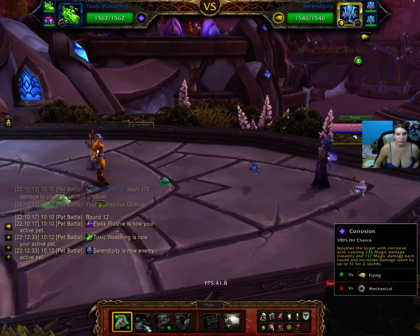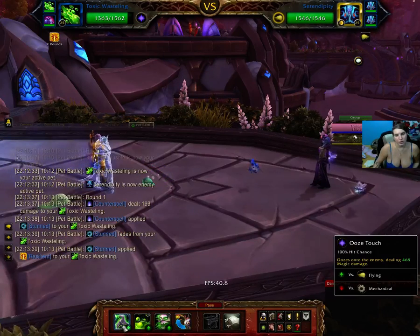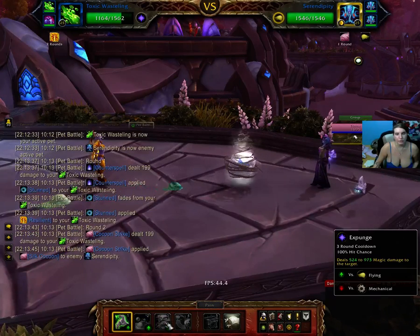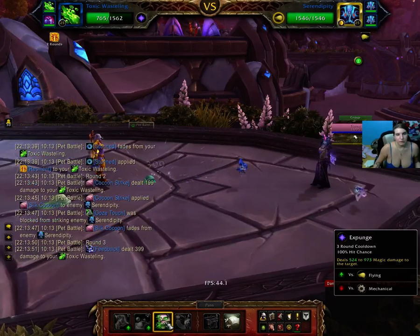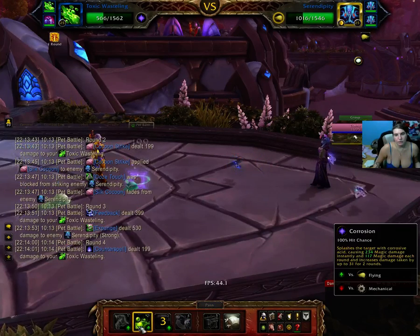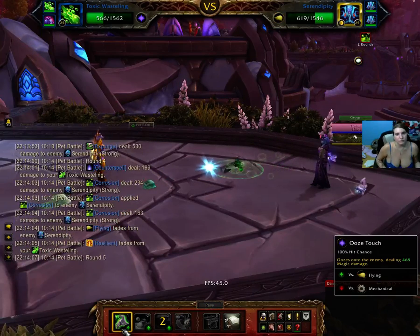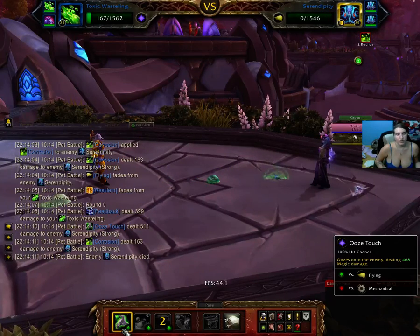We are going to get stunned the first round anyway, so let's just do Ooze Touch. The Moth will do a Pecan Strike, so it doesn't really matter — either Ooze Touch or Pass. Let's do Expunge and see if it will crit for us. Let's do Corrosion, and do Ooze Touch. And the first pet is dead.